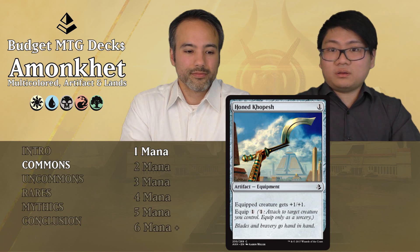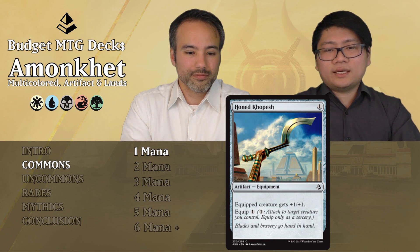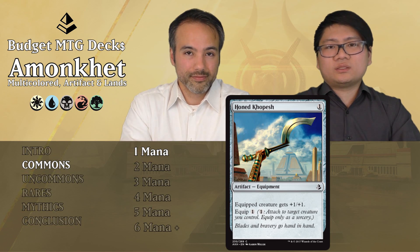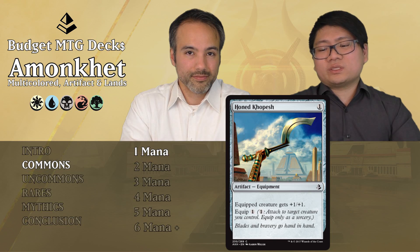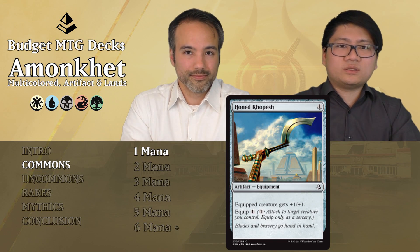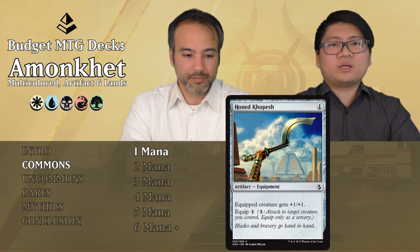Hunt Kopech is a 1-generic-mana equipment. The equipped creature gets +1/+1 and equip cost is 1. So for 1 mana it's a +1/+1, and you have to pay mana to equip something. It doesn't get removed because of the equipment, but is it enough? Does it warrant a slot in your deck? I don't think so. That's why it's put aside.